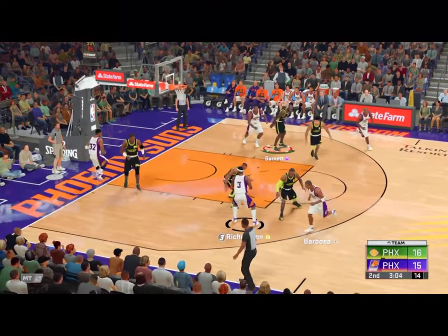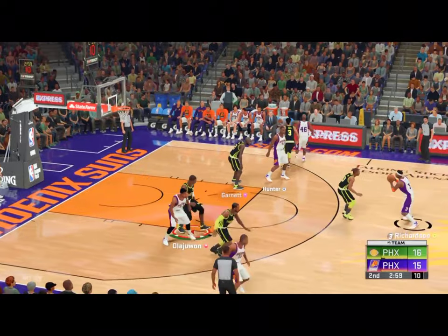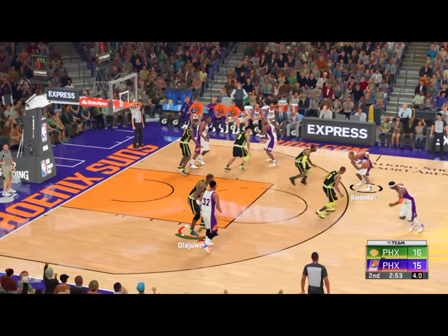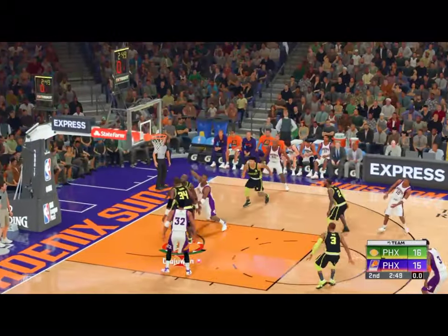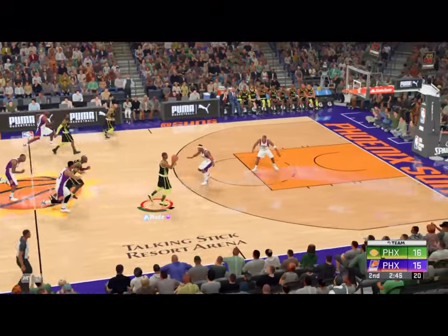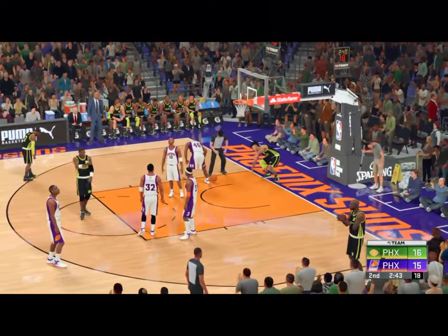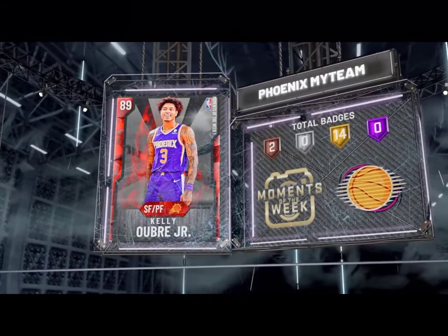The versatility on the defensive end — maybe to a point where he can guard the one through four position. Has this coaching staff excited. Here's Richardson from 19 — no good on the shot, a bit long that time. When you are wrapped up that tightly in the mid-range, you are better off just moving the ball. You hope if he gets in there the next time, he makes a different choice.